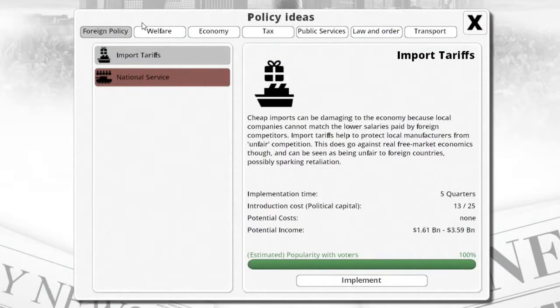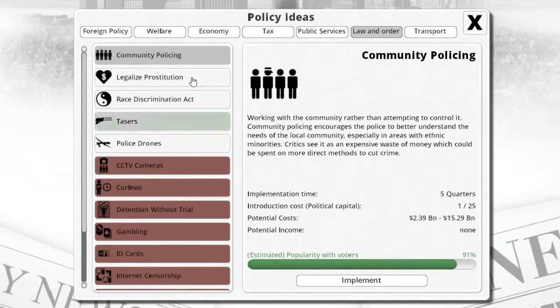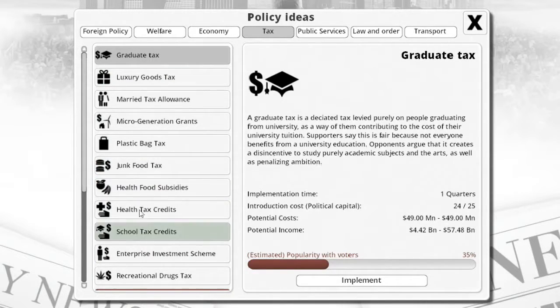This is your policy ideas — all the policies that you can create. For example, if you wanted a new tax: a graduate tax is a dedicated tax levied purely on people graduating from university, as a way of them contributing to the cost of their tuition. Supporters say this is fair because not everyone benefits from university education. Opponents argue that it creates a disincentive to study purely academic subjects and the arts, as well as penalizing ambition — which, in a way, yes, you're basically saying 'you graduated, pay us.' That's not great, and it shows populated voters as not good.